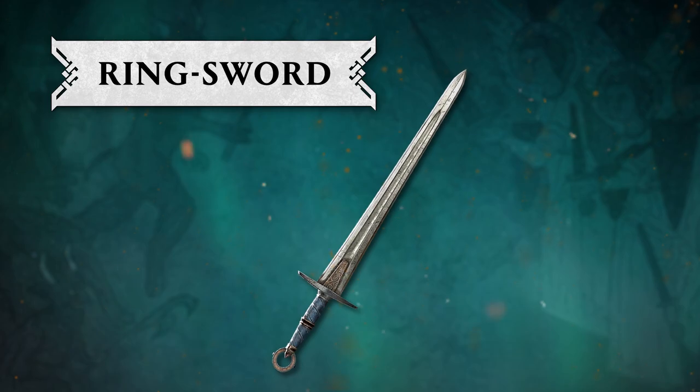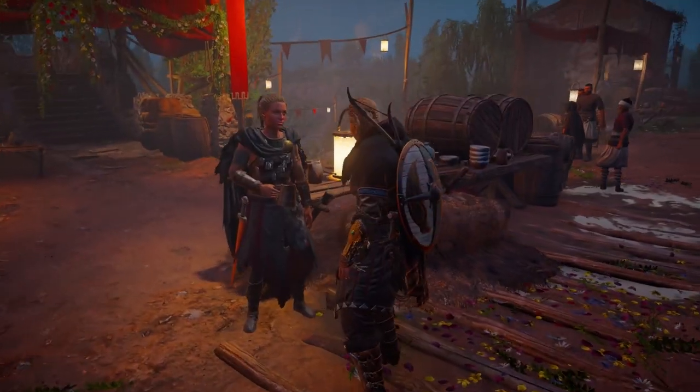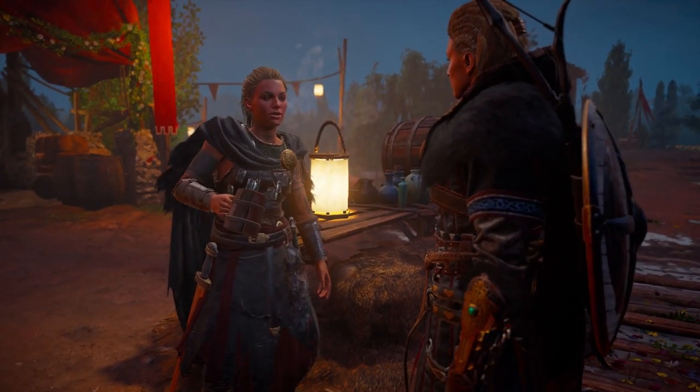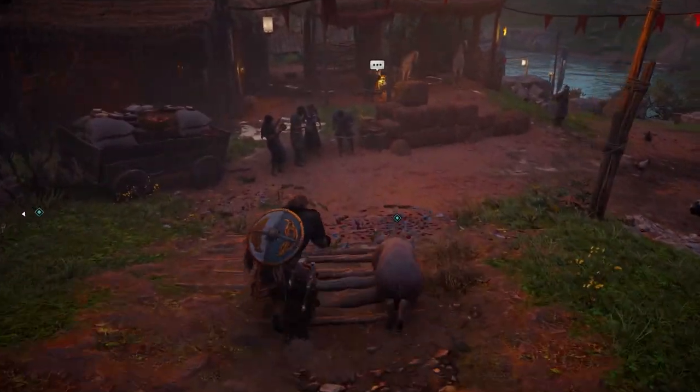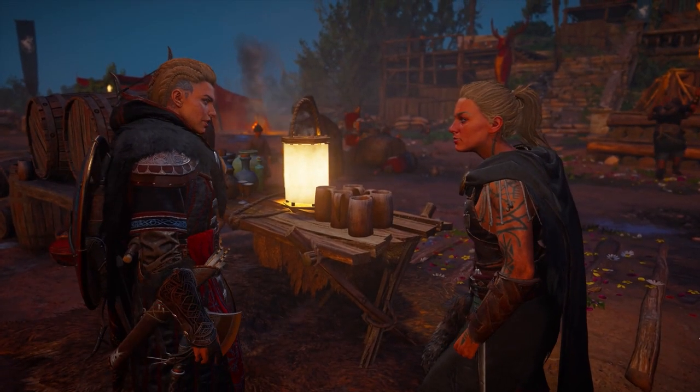The Ring Sword. The Ring Sword belonged to the Bane of Norsemen and King of Saxony, Louis the Younger. You'll unlock this while joining the festivities during the main quest, Skull. After talking to Toka, compete in a race to win the Ring Sword as your reward.